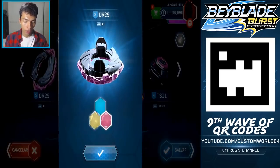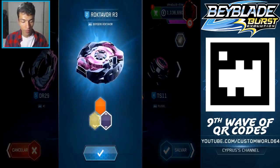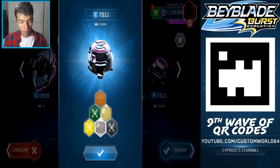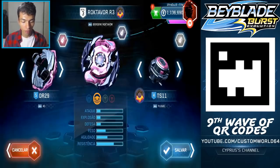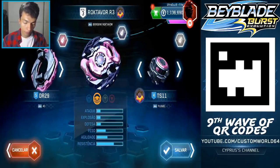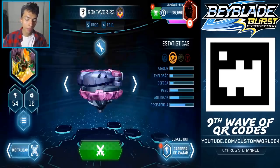VR29 for Cross. Next, we have Berserk Roktavor, its final color. And Fluggle TS11, its final color. So we have found all the codes of Roktavor R3. There you go! As you can see, I have Avatar Trek because of the previous codes we had.